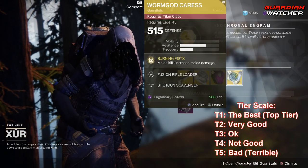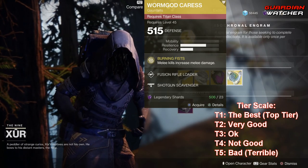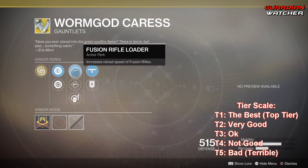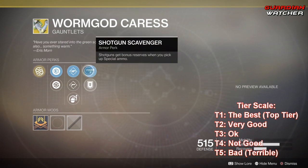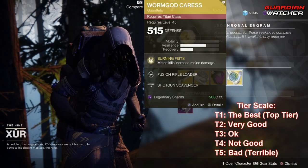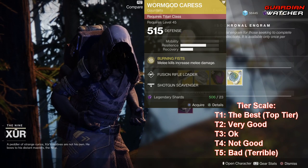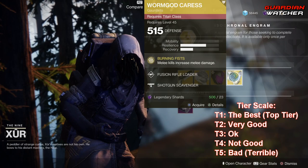Next is the Worm God's Caress, and the Intrinsic perk on this is Burning Fists, which means melee kills increase melee damage. Then we have Postil Reinforcement Mod, Restorative Mod, Fusion Rifle Loader, Hand Cannon Loader, Impact Induction, Shotgun Scavenger, as well as Heavy Ammo Finder. This is probably a little bit better in PvE than PvP, so I'm going to give this maybe a tier 2.5 in PvE, and probably a tier 3 to 3.5 in PvP.